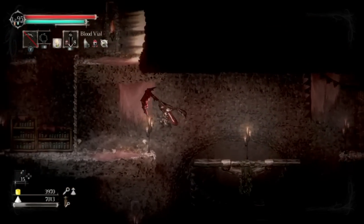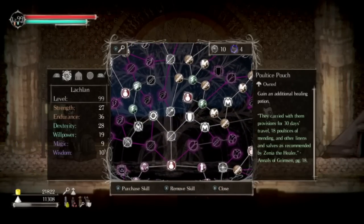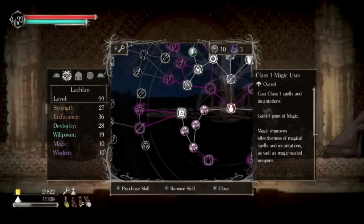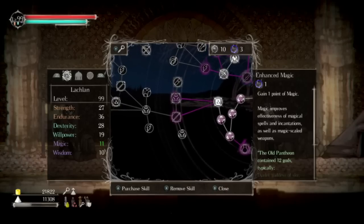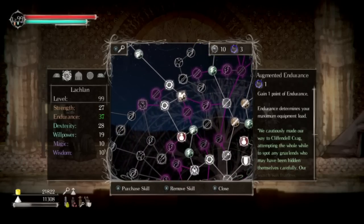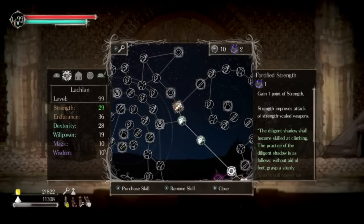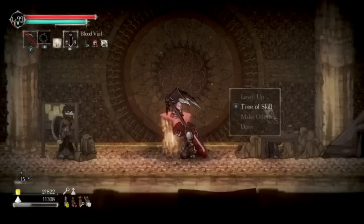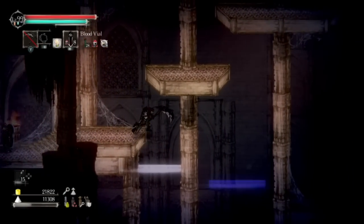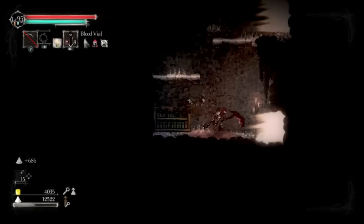There is a rather robust leveling system in Salt and Sanctuary, allowing a high level of customization. Killing enemies gives you salt, which you cash in at a shrine to level up your character. Each level grants a point you can spend on a massive skill tree. This is where you can really flesh out your play style — if you want to be an archer, start adding skills towards wielding higher level bows; if you use magic, add skills leading to more potent spells. Beyond weapons and magic, you can also increase base stats such as strength, stamina, and dexterity, which help determine the strength of your weapons.